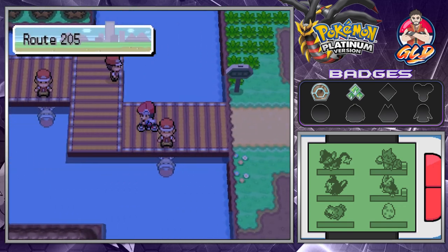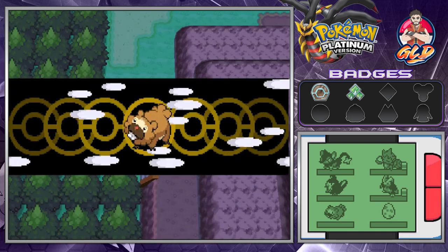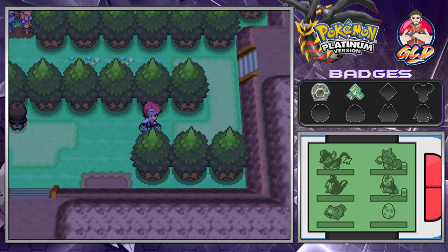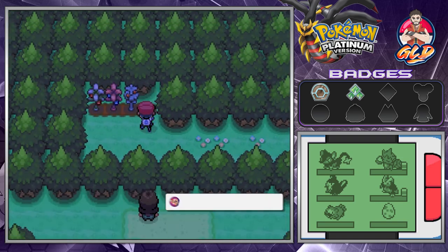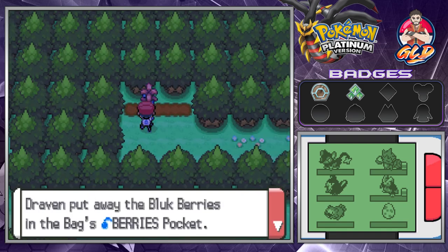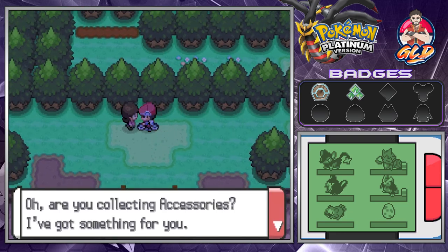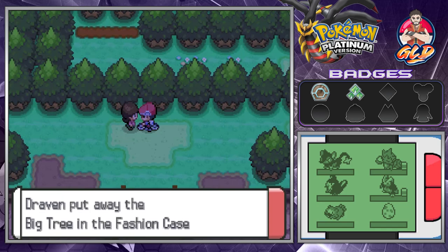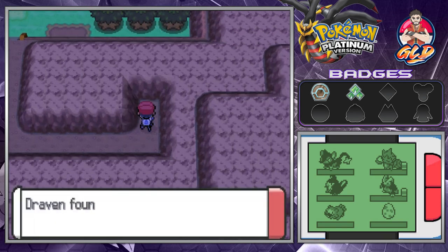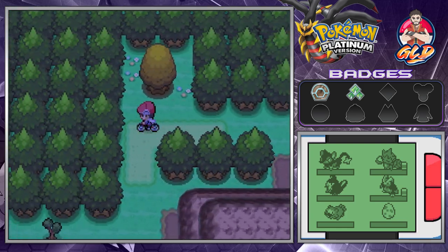Before we do anything, now that we've got Cut we can go right here behind this area. You'll be finding some extra berries — two raspberries and some Blukberry. There's a person here who gives you an accessory: the Big Tree. We also find a Silver Powder, a very useful item for bug-type Pokémon, and TM82 Sleep Talk — pretty awesome.